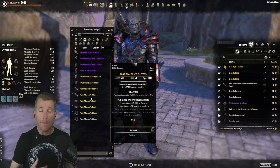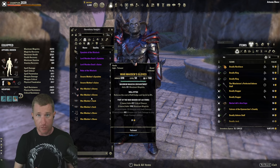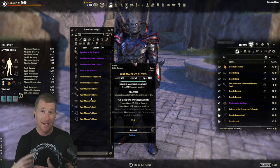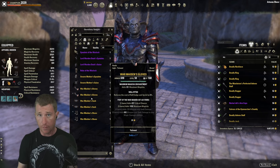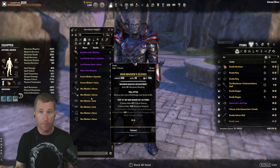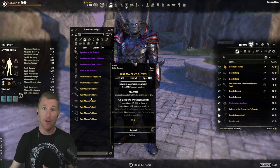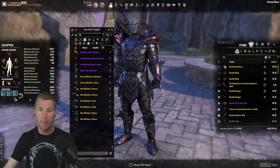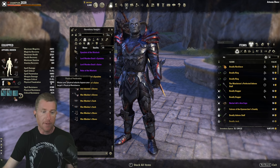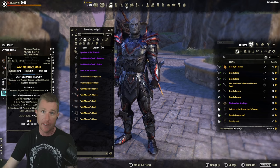For the five-piece front bar offensive set — meaning the weapon and three body pieces — I go with War Maiden. War Maiden is all about spell damage. Another option is Deadly Strikes, which is all about damage over time. I go with War Maiden because it's easy to obtain and it applies to Purifying Light and Degeneration. 600 spell damage on your front bar is a lot — unbuffed we're at 4,400 spell damage, and you can see our spell penetration at 10,000 when using a mace.